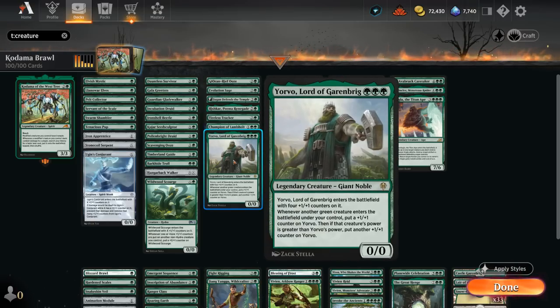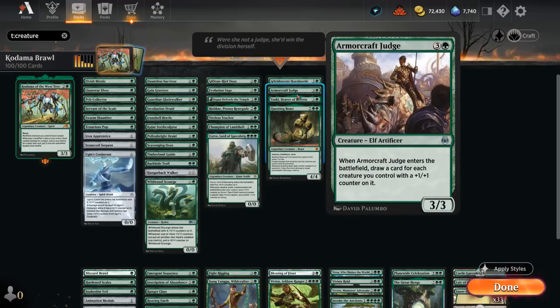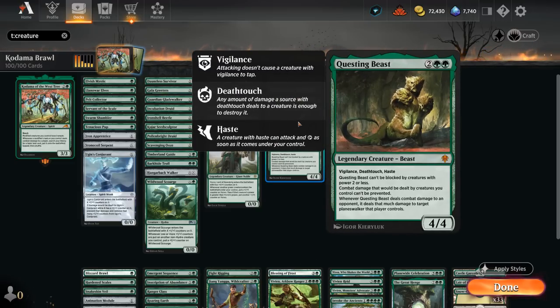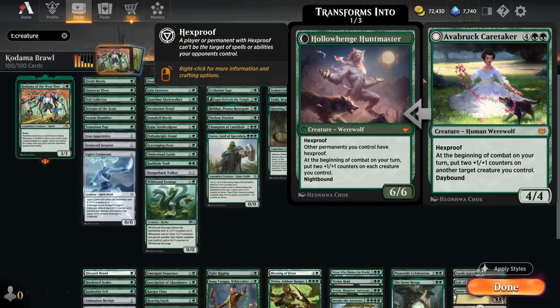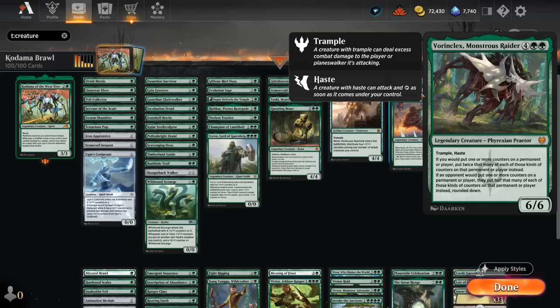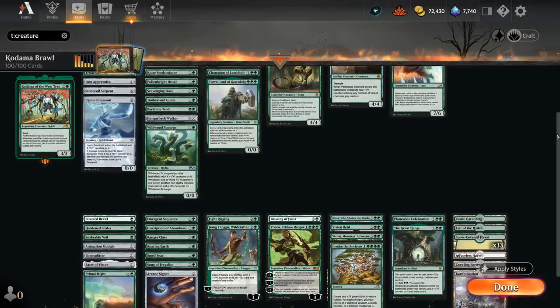Champion of Lambholt can make the team unblockable if we grow its power. Yorvo starts as a 4/4 and grows over time. At four mana, Hornbeetle — now down to four mana from five — can turn plus-one counters into 1/1 insect tokens at end of turn. Armorcraft Judge is a nice source of card advantage, and Toski is great if we can keep hitting the opponent, with Kodama's trample helping. Questing Beast is just an individually powerful card. At five mana, Rishkar's Expertise adds plus-one counters to the whole team, as does Verdurous Gearhulk. Topping off the curve is the Caretaker, a hexproof creature that can add plus-one counters to our team. Vorinclex can essentially double our plus-one counters, and Kogla can fight artifacts or enchantments when it attacks.